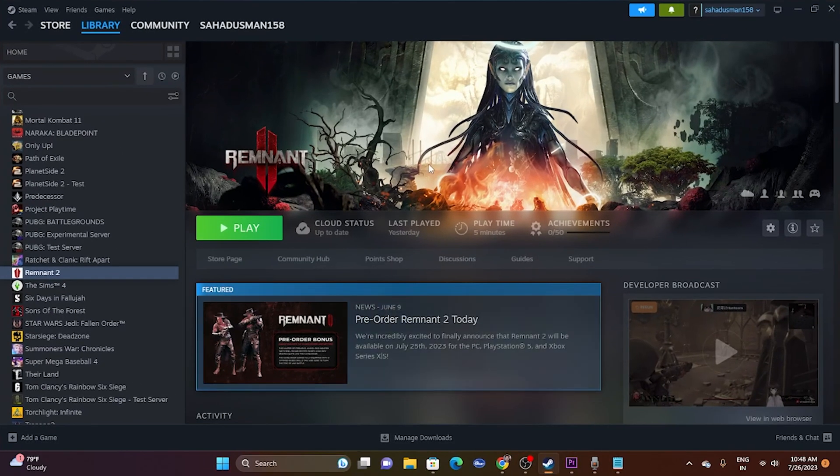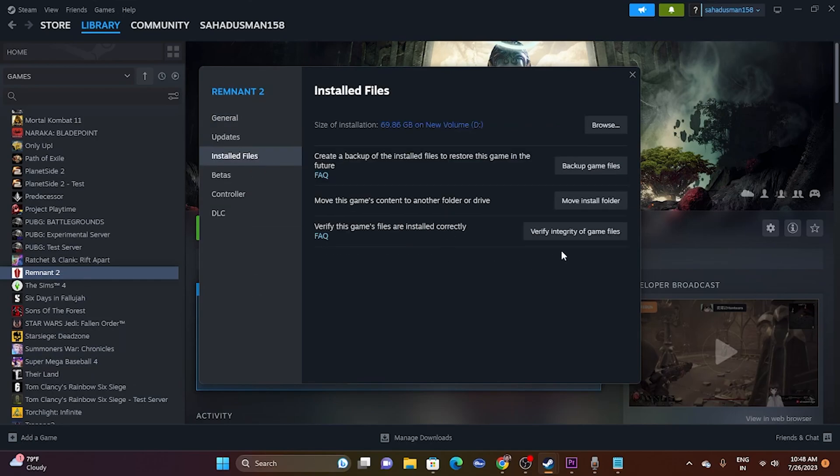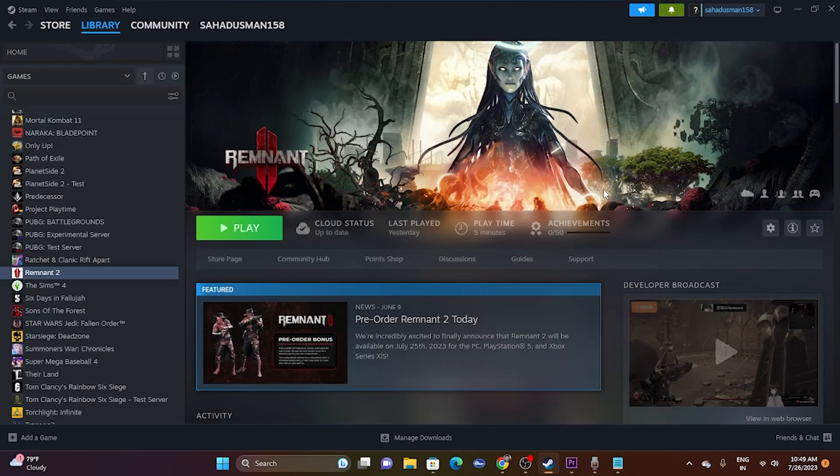The last workaround is to verify the integrity of game files in Steam. Right-click the game, go to Properties, then Installed Files, and click Verify Integrity of Game Files. The game is around 17 GB so this will take a little time. It will cross-check every file and flag any corrupted or missing files. These are all the possible workarounds for Remnant 2 network connection issues. If you found this video helpful, please subscribe and click the bell icon for more videos like this.